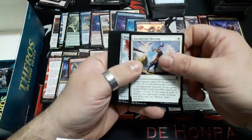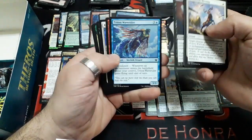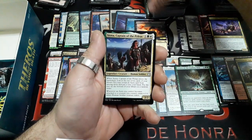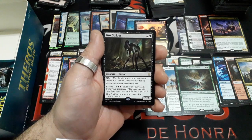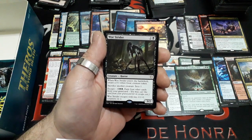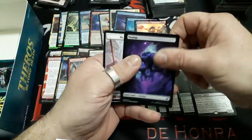Booster thirty-two: Siona Captain of the Pyleas. And our rare: Woe Strider — three drops. When Woe Strider enters the battlefield, create a 0/1 White Goat creature token. Sacrifice another creature: Scry 1. Escape for 5: exile 4 other cards from your graveyard to cast from graveyard. Woe Strider escapes with two plus 1/plus 1 counters on it. It is a 3/2. Interesting. We have a Swamp and a Goat token.